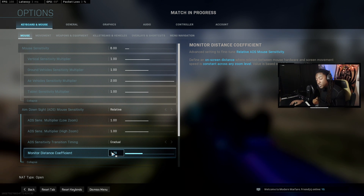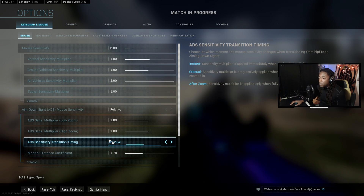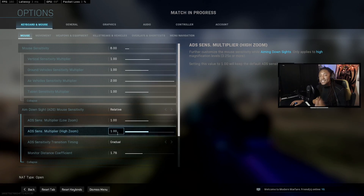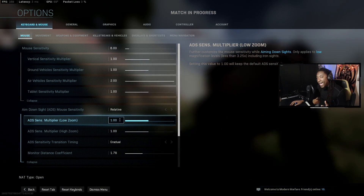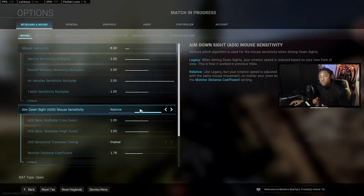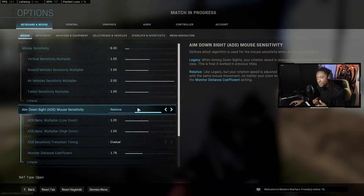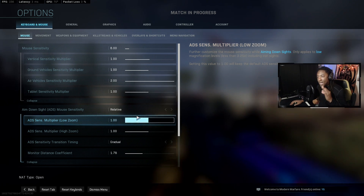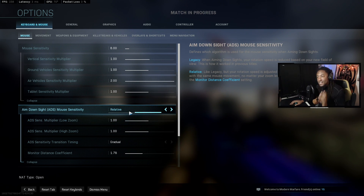What you're going to want to do — a lot of people want to move the ADS sense multiplier. I highly recommend you do not do that, because on mouse and keyboard you want to have the same hipfire as your ADS speed. Your muscle memory will help improve. Most times, you want to have the same ADS as hipfire.